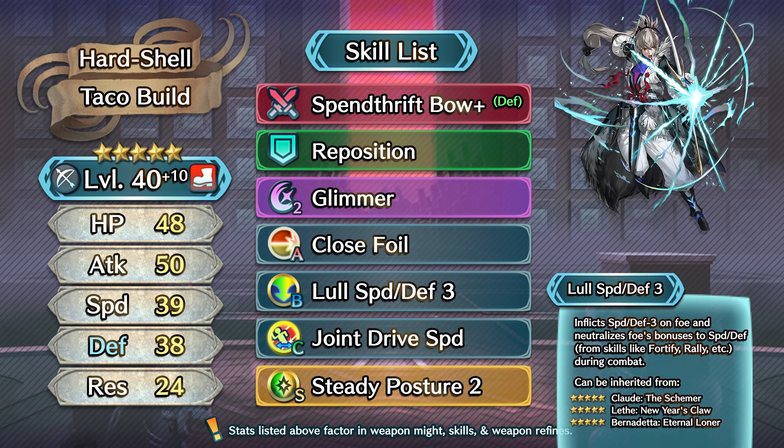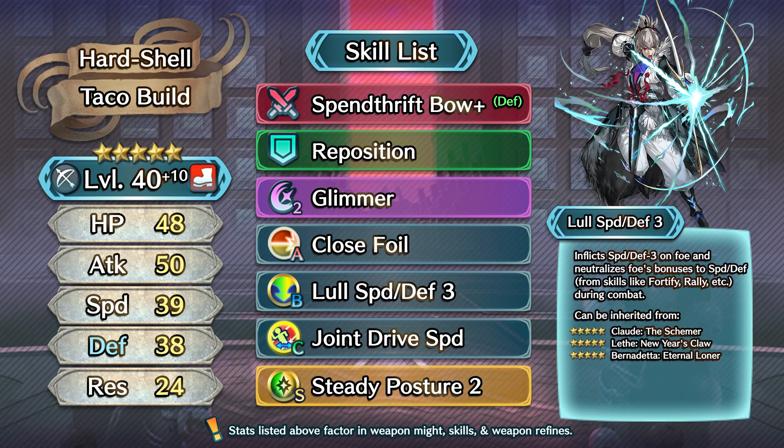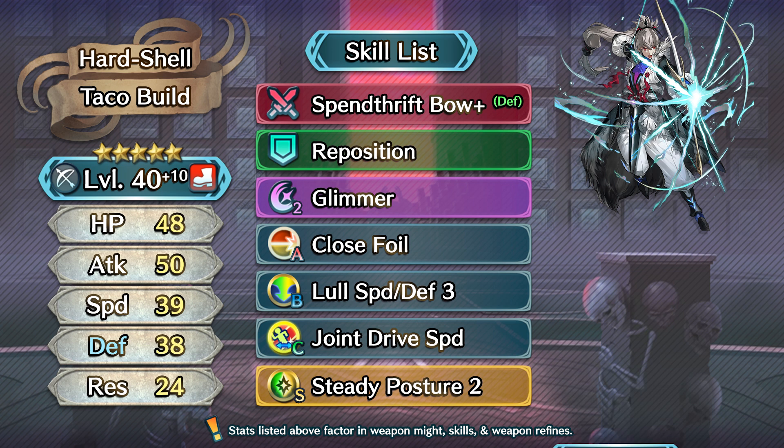As for his B skill, my recommendation for him would be a Lull skill. Lull skills are being used more and more frequently these days, as they're a reliable way of shutting down visible bonuses on the enemy while also applying a slight in-combat debuff as well. I think that any combination of Attack, Speed, or Defense would work for the Lull skill. Attack will help him to tank better, Lull Defense will allow him to hit harder, and Lull Speed will help him win speed checks. You can't go wrong with either. For the sake of this build, however, I'm plugging in Lull Speed/Defense, since I'd like to boost his Speed up a little and also allow him to hit a bit harder.